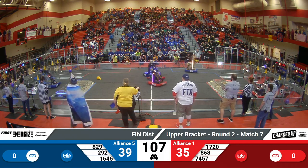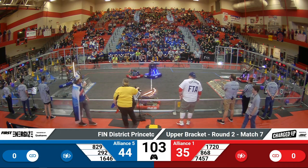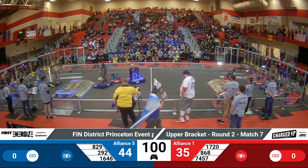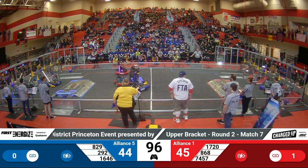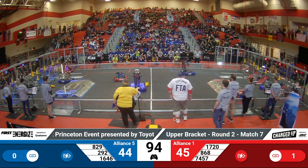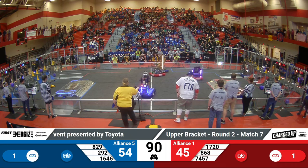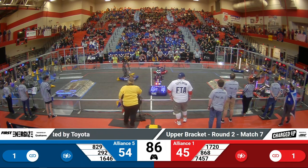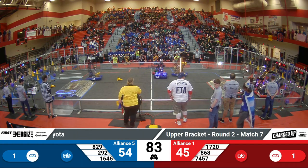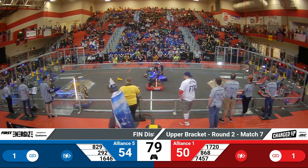292 looking to place a cone high. Their strategy is staying mostly high for scoring. 74 is going to score high to finish a link for their alliance. 45-44, Red Alliance has taken a lead now in this match. 1720 pushing against 829 and 292. 292 have been expertly evading defense this entire competition, staying incredibly consistent, regardless of if there's a defense bot or not on the field.